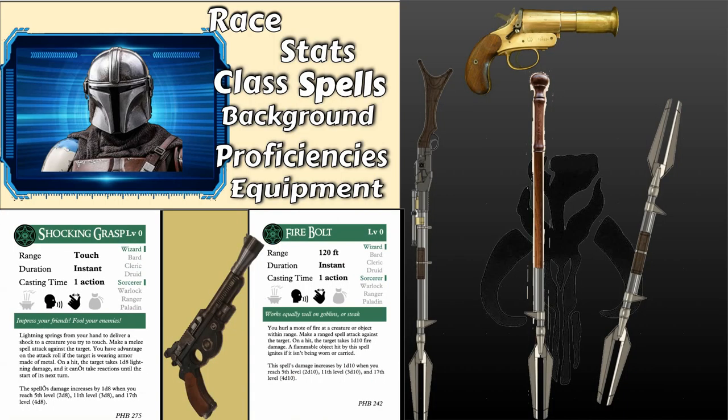For cantrips, take Shocking Grasp and Firebolt. Shocking Grasp is to represent the prongs at the end of his Disintegration Rifle, and Firebolt represents either his Blaster or his Disintegration Rifle, or both. You could reflavor it as a cane that has a staff at the end — four-pronged instead of two-pronged. You could have a two-ended staff like Lux has in League of Legends that has the shocking thing on both ends. And then if you wanted to do some sort of sidearm, I put an old-timey flare gun for the Firebolt as his Blaster. Don't make them all guns necessarily — reflavor these, because I think there are more creative ways to do it.